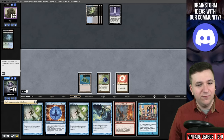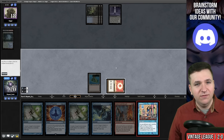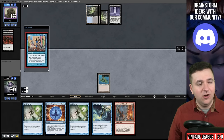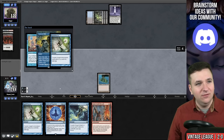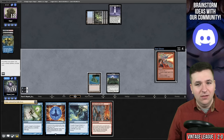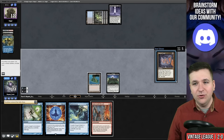Grab the Sol Ring, sacrifice Black Lotus for blue, and cast Tinker — getting rid of the Sol Ring. Dark Ritual — is this a hardcast Force? Playing into my Spell Pierce? I love that so much. Spell Pierce. Tinker — Citadel! I'm going to Pyroblast their Leyline of the Void. Mana Crypt, Storm 6. We can just win by playing Brain Freeze for lethal Storm.